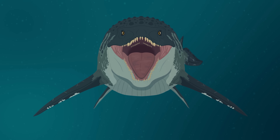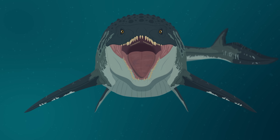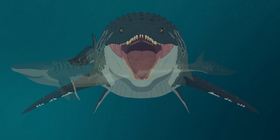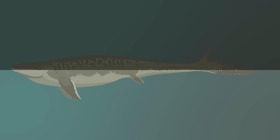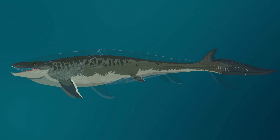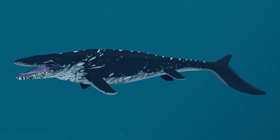Pterygoid teeth helped real Mosasaurus grip slippery prey like fish and ammonites, and would then be used to further process prey items down their throats. Unfortunately, we don't get a good view of these teeth in action, but official renders confirmed that the teeth were present. This Mosasaurus is also countershaded — dark on top, lighter underneath — just like many modern marine predators. This is a textbook example of camouflage in open water and is something we'd fully expect in the real animal, further supported by fossil evidence.